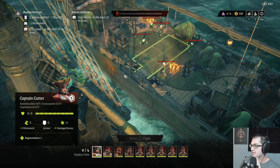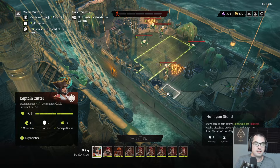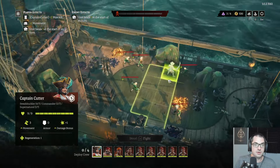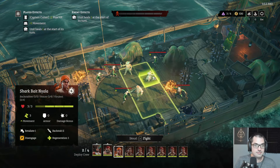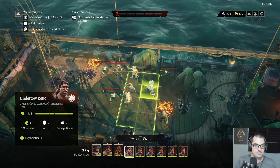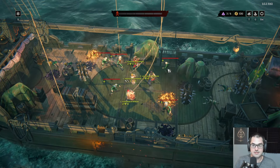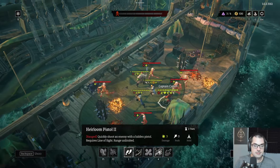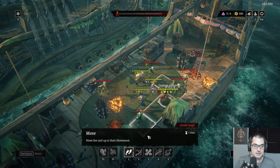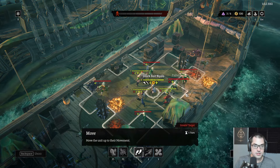Does the rightmost cannon not require action points? That's correct — that one's a swivel gun, which is like a precursor to anti-air guns. It's basically a tiny cannon mounted on a swivel on the upper deck of the ship. It doesn't take up one of the actual cannon ports — they're like little bonus guns that your crew fire as the enemy ship gets closer. Definitely a weird part of nautical history.